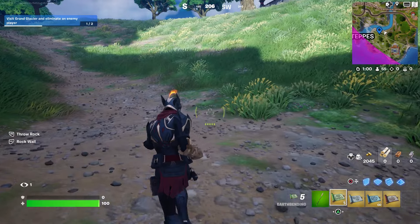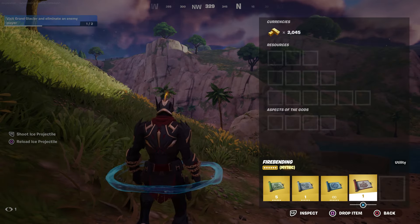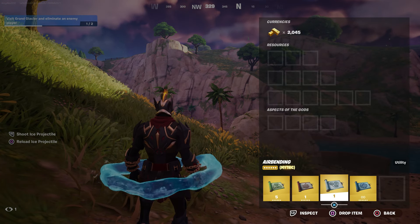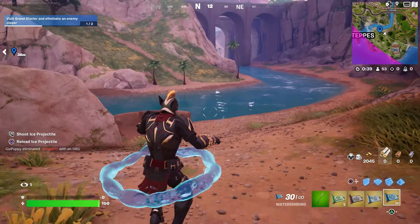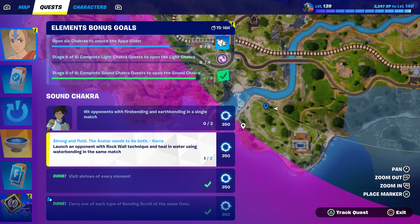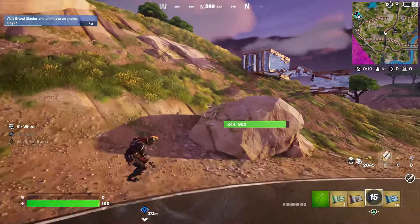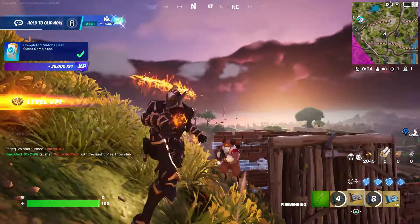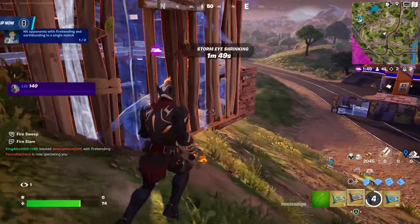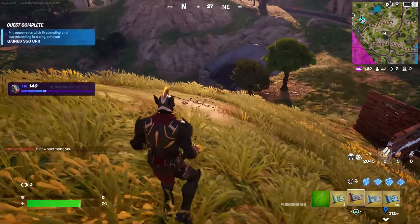We need to use the Earth Bender rock wall to hit an opponent, and then use the Fire Bender too — that completes the 'hit opponent with Fire and Earth Bender in a single match' challenge. Make sure you have the Water Bender and go to the water first to get one out of two on that challenge. Then go find an opponent — boom, got him! Hit him with the fire there you go, that completes my other challenge.